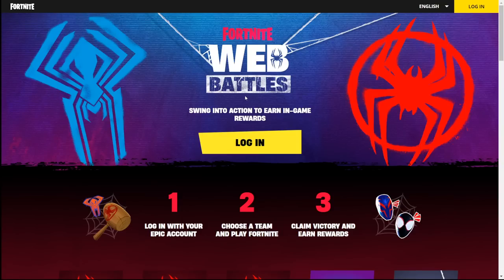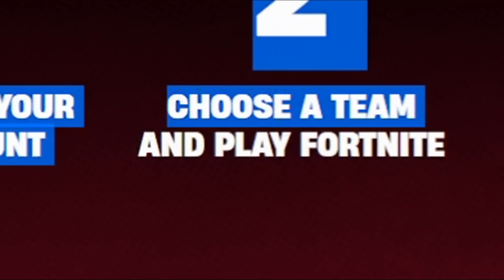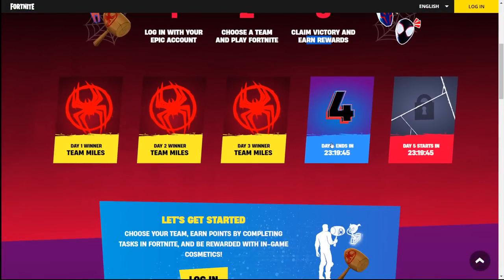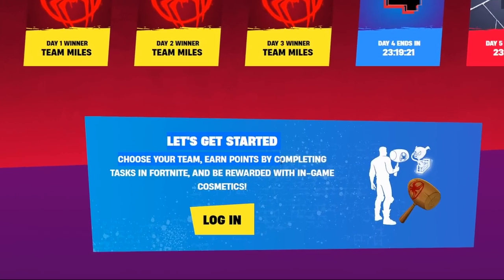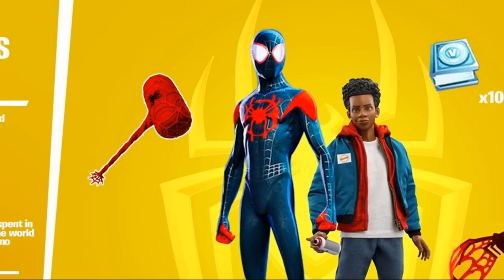Comment down below what you guys think this is — it's kind of creepy. What if I told you guys you can get free Miles Morales rewards? All you have to do is go to the app: log in with your Epic account, choose a team, and play Fortnite. Claim victories and earn rewards. Day 4 ends in 23 hours. I'm going to tell you guys how to get emotes and even an unreleased Miles Morales skin. You just have to choose your team, earn points by completing tasks in Fortnite, literally play for about 20 to 30 minutes, and then you will get these rewards.